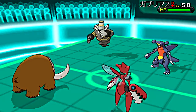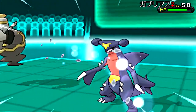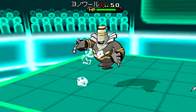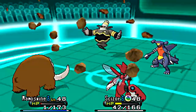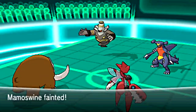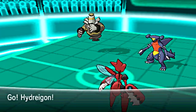Mega Mawile is switched in for Garchomp — of course, he's going to be really slow. Priority Bullet Punch was intended there to finish off the Mawile; I should have used Pursuit, I know. Ice Shard — if that was aimed at Mega Mawile, it would have done massive damage to Garchomp, but unfortunately he switched. Rock Slide from Dusknoir finishes off my Mamoswine and puts my Mega Scizor into very low health.